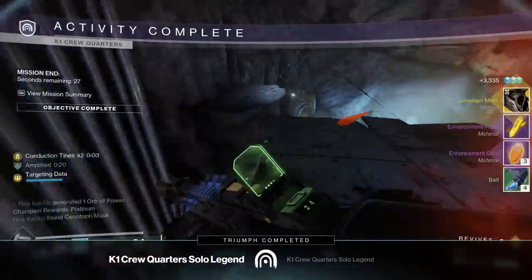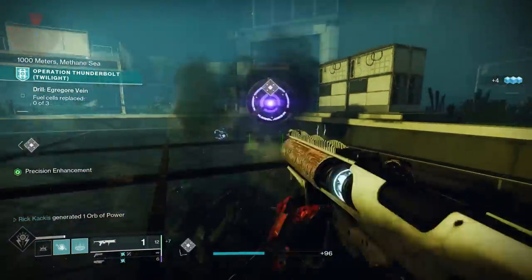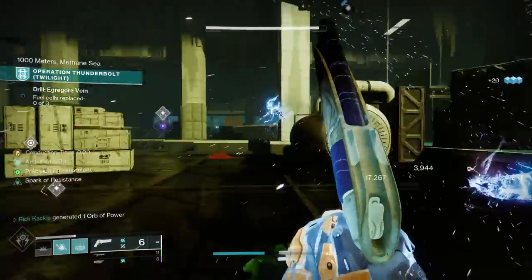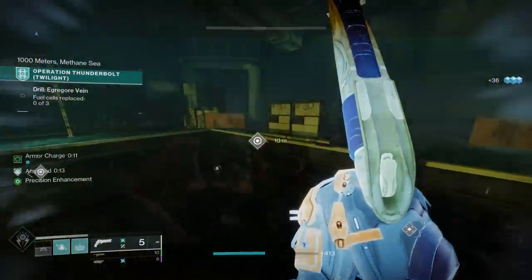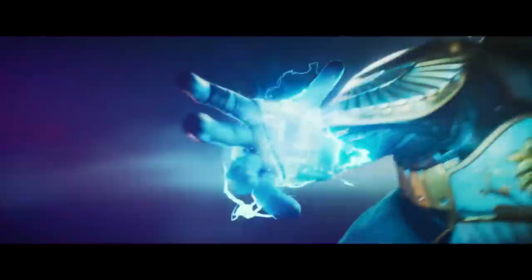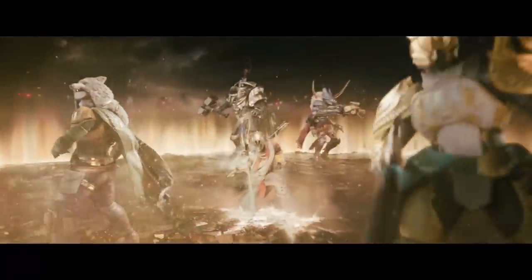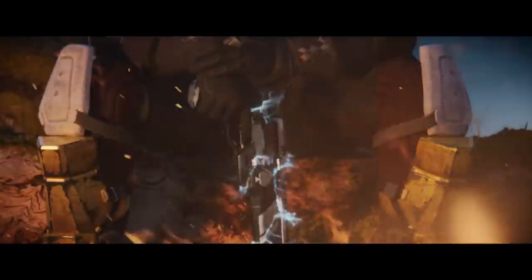Moving on, outside of the game yesterday Bungie made some absolutely earth-shattering announcements. There was a PlayStation Showcase yesterday and Bungie revealed two huge things. First of all, they dropped the teaser trailer for The Final Shape expansion, likely to release around February 2024. The Final Shape will be the conclusion to the Light versus Darkness saga — we will either beat or lose to the Witness, that whole Witness versus Traveler, Light versus Dark thing will be finished in that expansion.